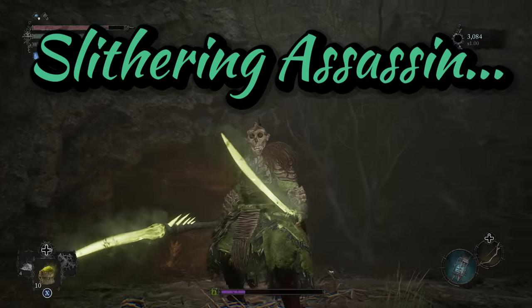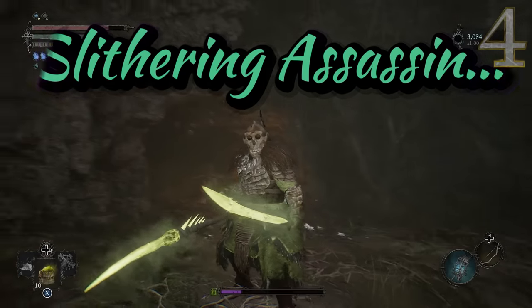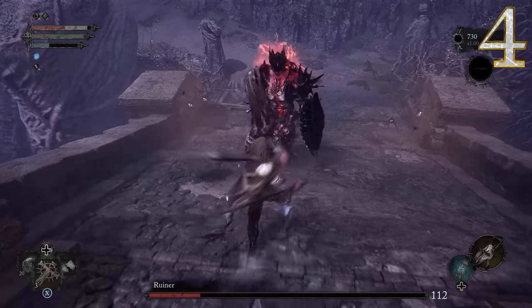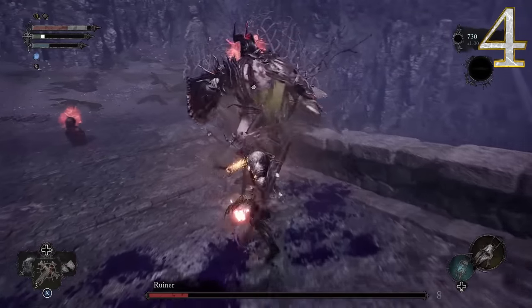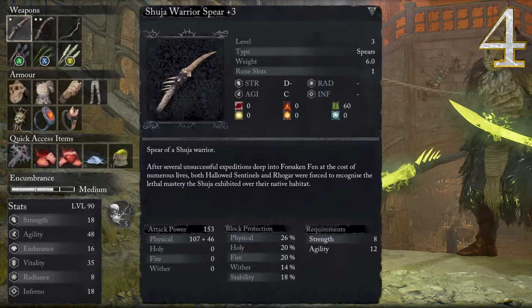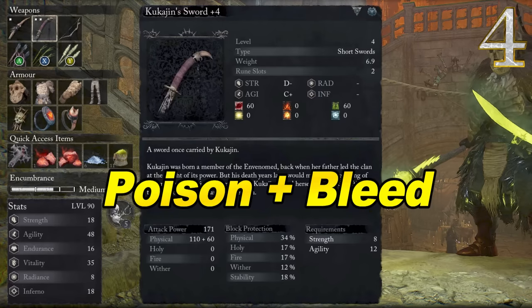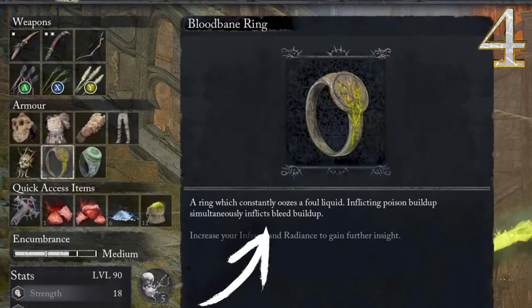Moving forward, build number 4: the Slithering Assassin. Here we're using Poison and Bleed as the main tools — mostly an agility build with a bit of strength. We've got the Shuja Warrior Spear and the Kukajin Sword, proccing both Poison and Bleed. One of the main cornerstones of this build is the Blood Bane Ring, which makes inflicting Poison also inflict Bleed.